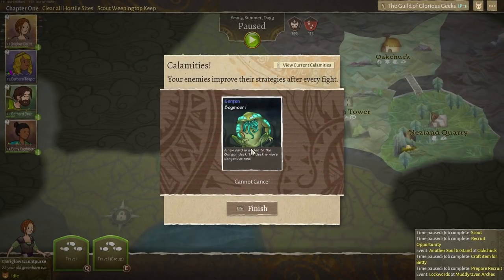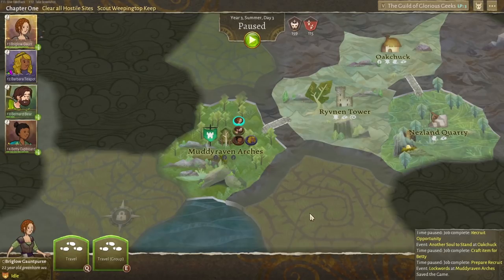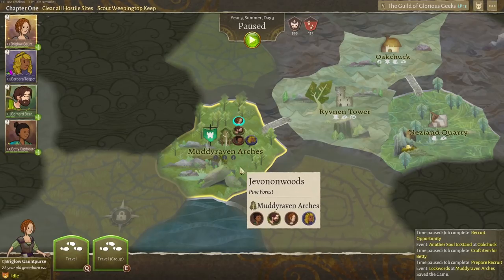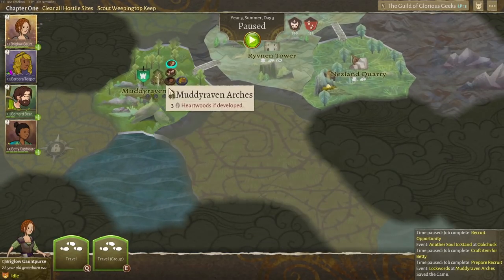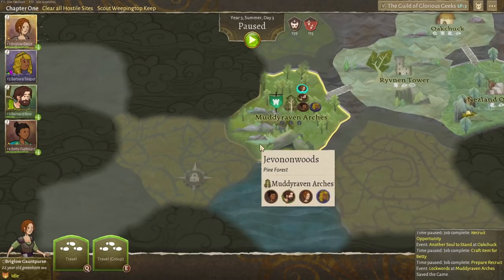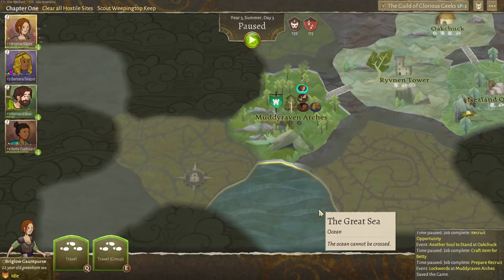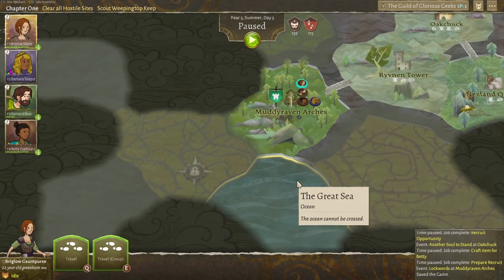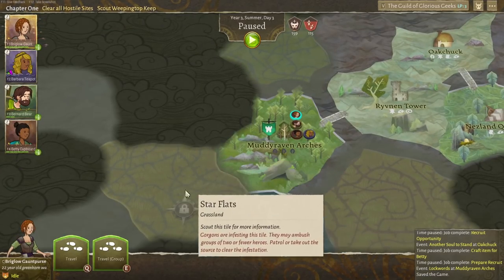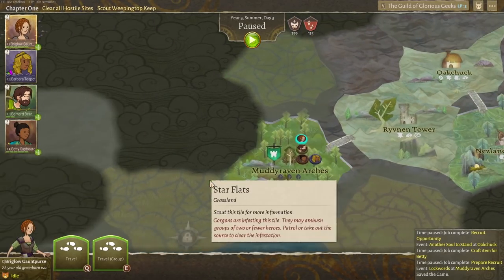That terrifying frog monster thing has been added to the deck now — we might come up against terrifying frog monsters. With that done, we'll finish things up for now. We've cleared out the infection of Muddy Raven Arches — it's not got the horrible brambly line things everywhere. Next time we'll go and secure it and grab all the stuff in there, and then head down to scout Weeping Top Keep. There's a bit of sea just there too — I wonder if we're going to find harbours. We'll try and get that sorted next time.